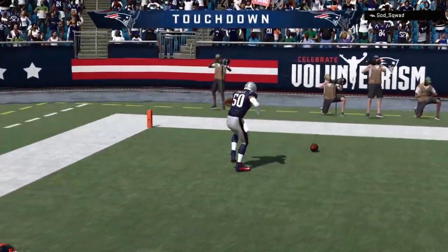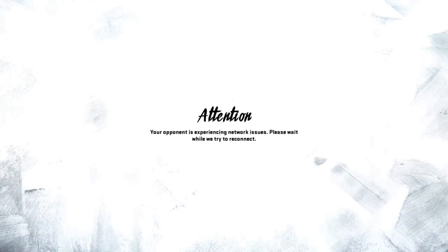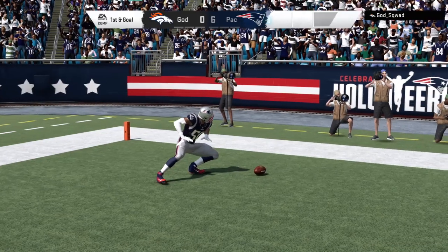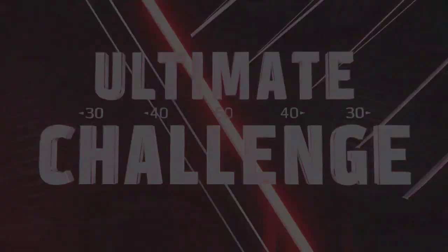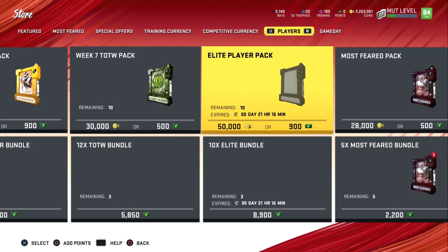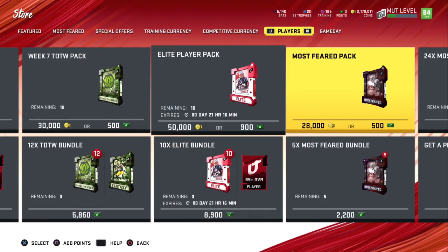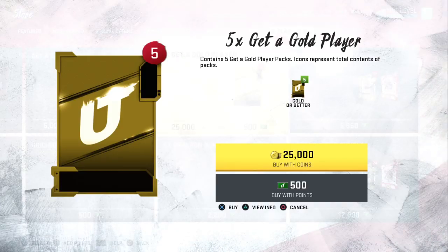We're going to go ahead and get into the end zone — that's a touchdown for one pack. We also have three packs for all the interceptions, plus we got the win which is five, so that's currently nine packs. And we got a shutout. Pretty much if we play house rules and get a win, more than likely we're going to get a shutout, because the first person to score wins. So we have 18 packs to open.